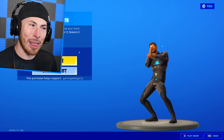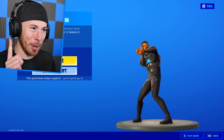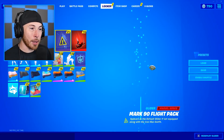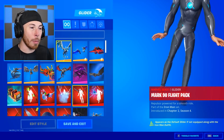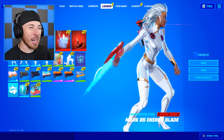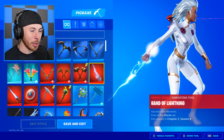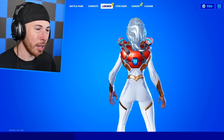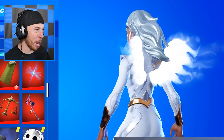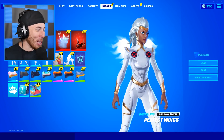So to start things off you have to have the Storm skin activated. Because I'm using Storm I can't use this glider, so let's use her glider — Gathering Storm. I could switch out the pickaxe and stuff, but whatever, we'll just use everything Storm-related — might as well, right? She doesn't really have a cool back bling but honestly this back bling works for her, it looks pretty cool.